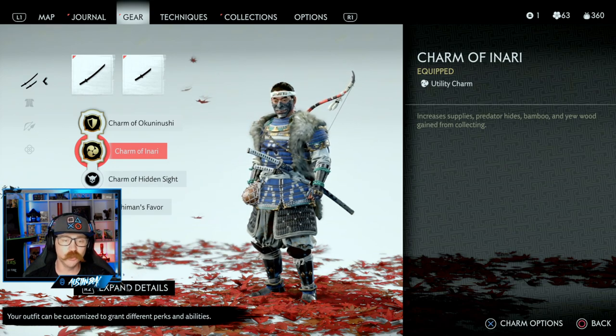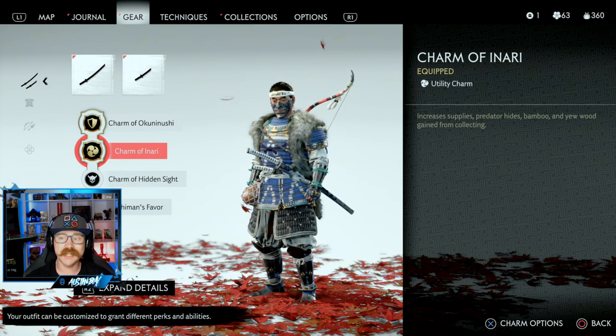If you love exploring the map and doing a bunch of looting like I do, you're definitely going to want this charm — the Charm of Erari. It's a utility charm that increases supplies, predator hides, bamboo, and yew wood gained from all your collecting. Stay tuned in this video; we'll show you exactly where to get it. It's pretty easy.